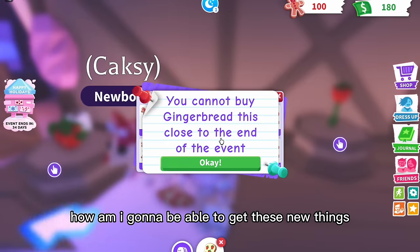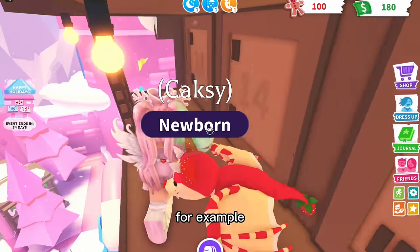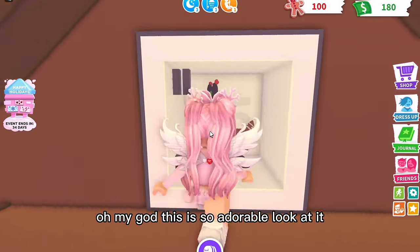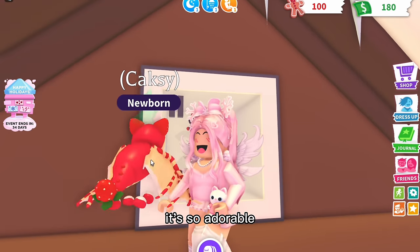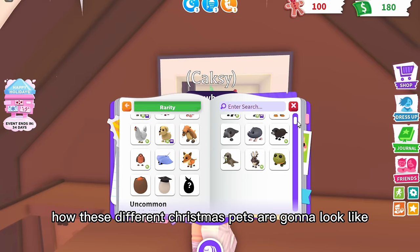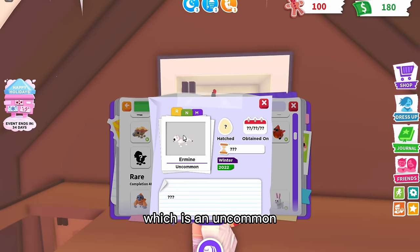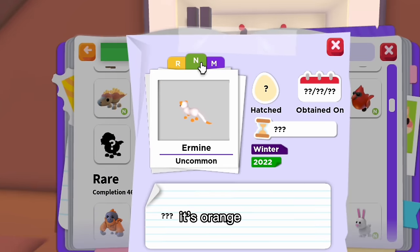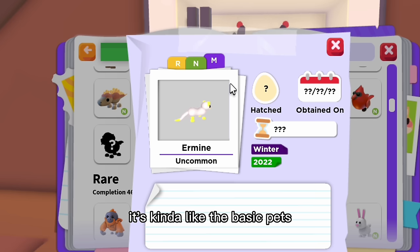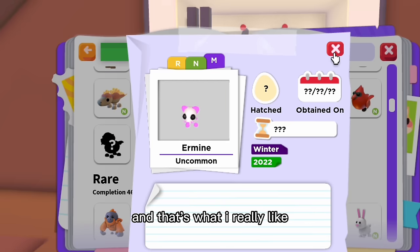Wait — you cannot buy gingerbread this close to the end of the event? How am I going to get these new things? Anyway, let's check the free pets: the advent calendar on December 25th shows an adorable reindeer. I really want to know how these Christmas pets look neon and mega neon. The first one is the Omen, which is an uncommon — it's orange neon, kind of cute, and rainbow mega neon like most basic pets.